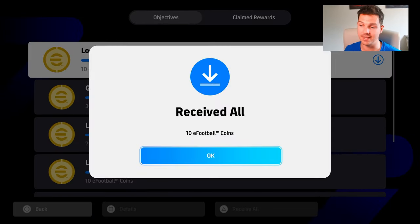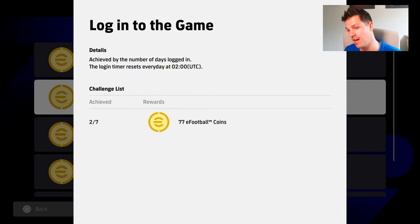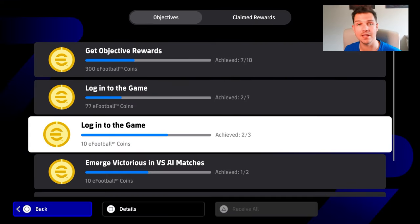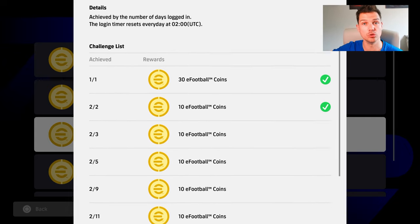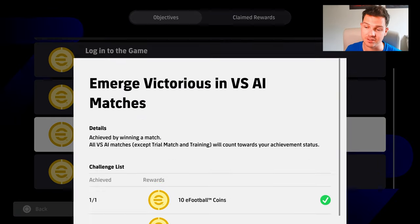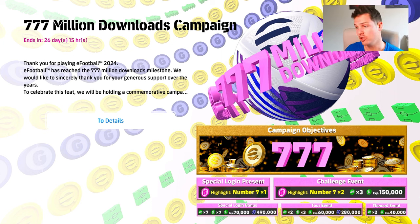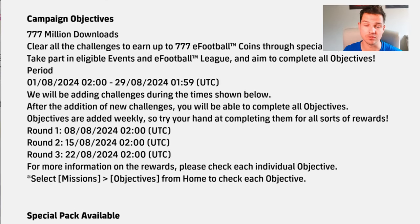Simply by logging into the game, you're going to get a lot of coins. For seven days in a row you get 77 coins, plus three days of 10 and another three days of 10 from logging in. Once you complete the main 18 objectives — which you won't be able to finish in week one but will complete over the next two to three weeks — you unlock the big 300 eFootball coins, which is the bulk of what you need.